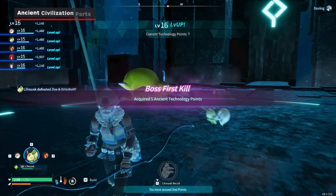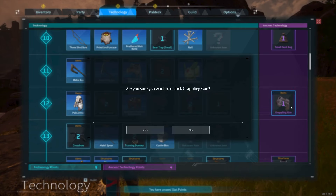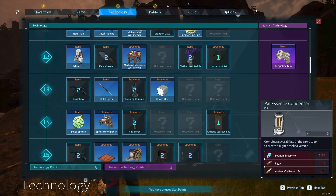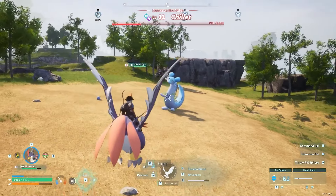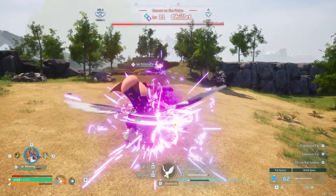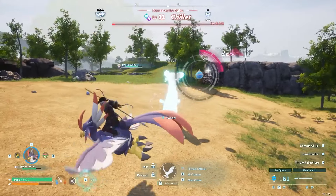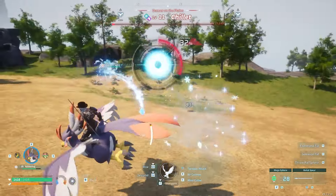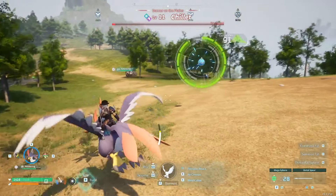After you defeat your first Syndicate Tower boss, you can use your ancient technology points in the tech tree to unlock unique equipment. This equipment almost all requires ancient civilization parts. You'll most reliably receive these parts as a reward for defeating or capturing boss pals, either out in the world or in dungeons. Check out our complete ancient civilization parts guide video if you'd like to learn more.